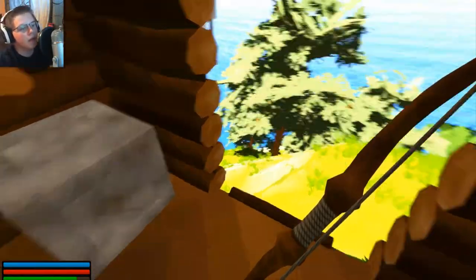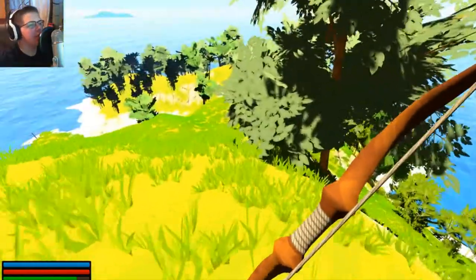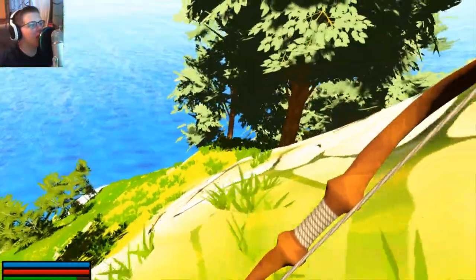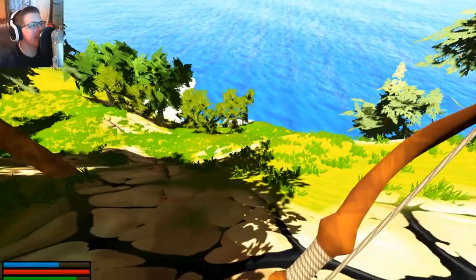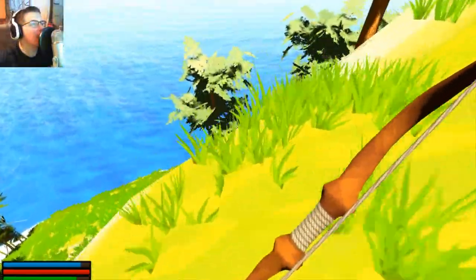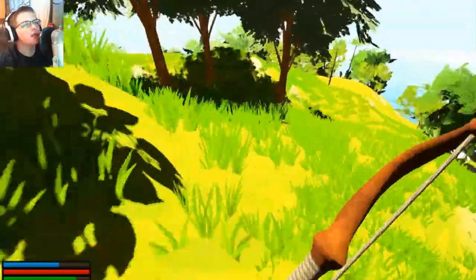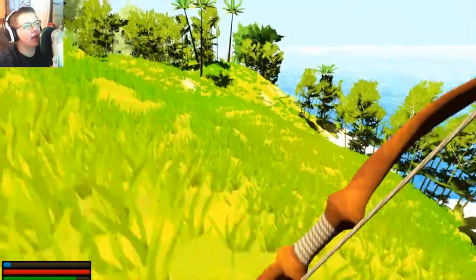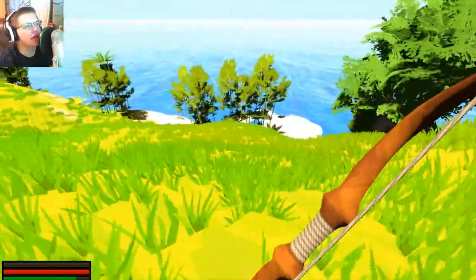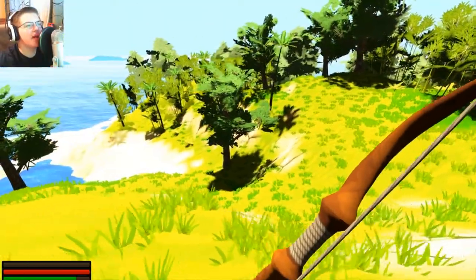Let's equip the bow. I'm not gonna read that stupid book — I don't need it, I can teach myself. So we need to kill all three deer to open that chest. Where did the deer go? That bird sound doesn't sound right, it just activates randomly really loudly — it's not natural. But take a look at the rest of the game, it's not exactly super polished. It kind of looks like Unturned but survival. I mean I like it, it's a very cute game.